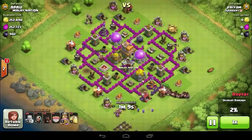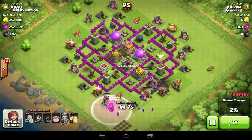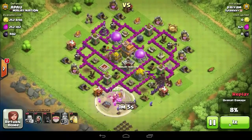Now drop all the Hog Riders from one side and with perfect placement and funneling skill, the loot is good to go.